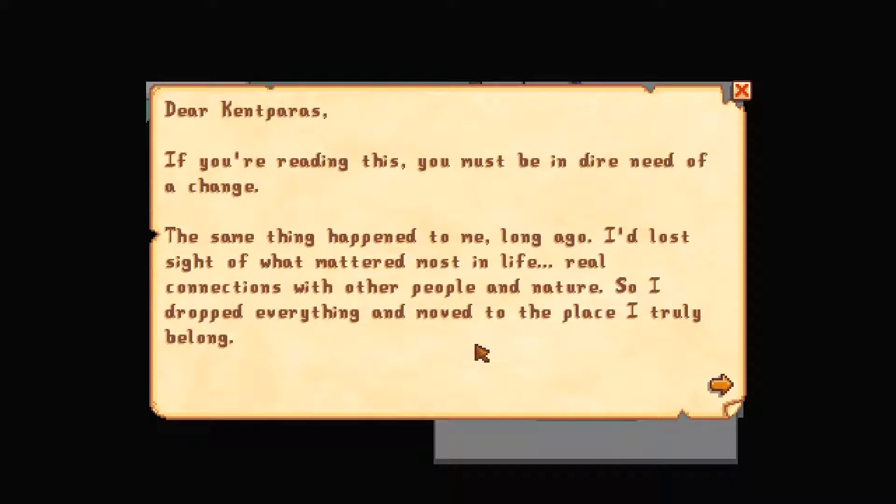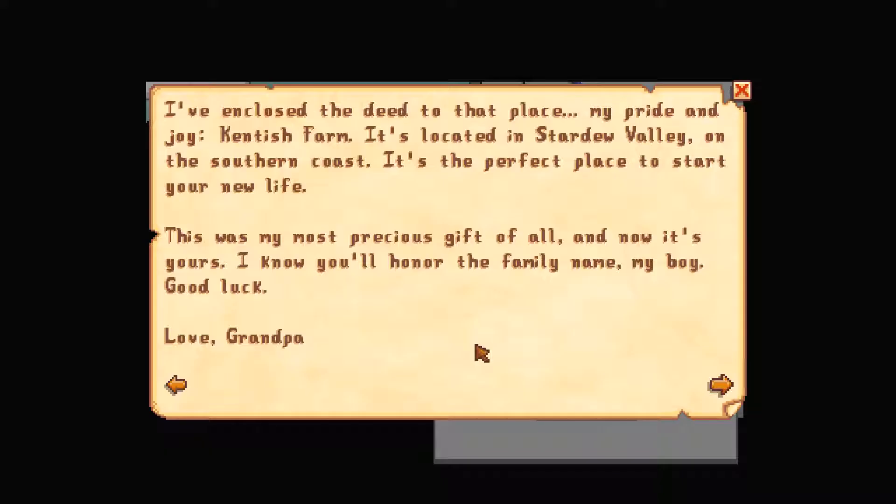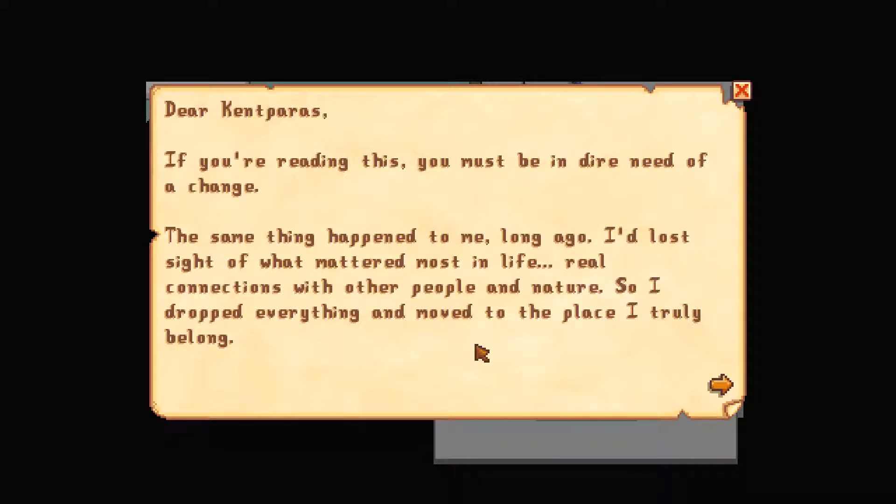Right, the letter. Let's grab that letter then. 'If you're reading this you must be in dire need of a change. The same thing happened to me long ago — I lost sight of what mattered most in life: real connections with other people and nature. So I dropped everything and moved to a place I truly belong. PS — if Lewis is still alive, say hi to the old guy for me. I've enclosed a deed to that place, my pride and joy — Kentish Farm. It's located in Stardew Valley on the southern coast. It's the perfect place to start your new life. This was the most precious gift of all and now it's yours. I know you'll honour the family name, my boy. Good luck. Love, Grandpa.' Cool!